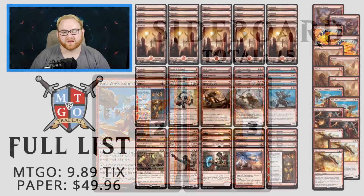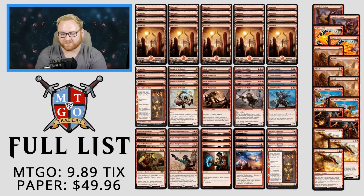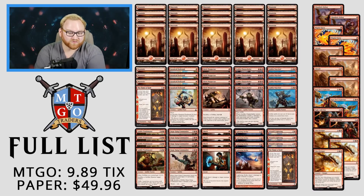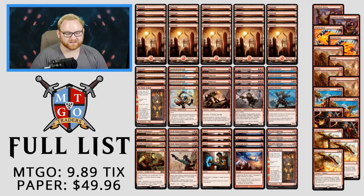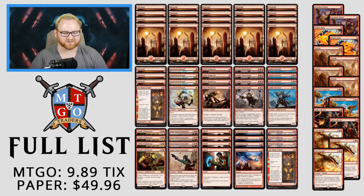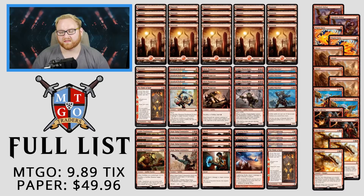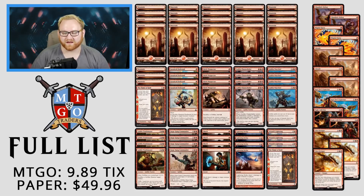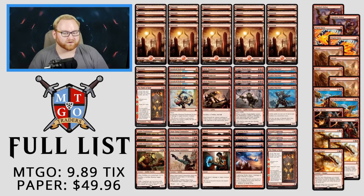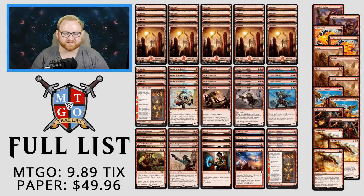Here's the full 75, folks. It's actually only 10 tickets on MTGO — if you buy this from MTGO Traders, you'll spend around 10 tickets, which is not bad at all. And if you build this in paper, it's only 50 bucks. Goblin Tribal right now is super affordable, and most of it isn't rotating. Flame of Keld does a lot of work for us as a card to refill our hand and as a great Chapter 3 play where we can do extra damage with all our creatures and burn spells. Let's get into some matches and see how we do.